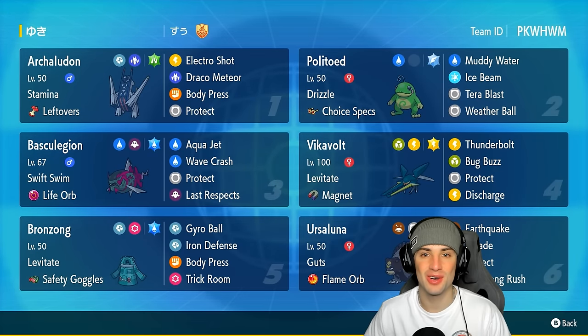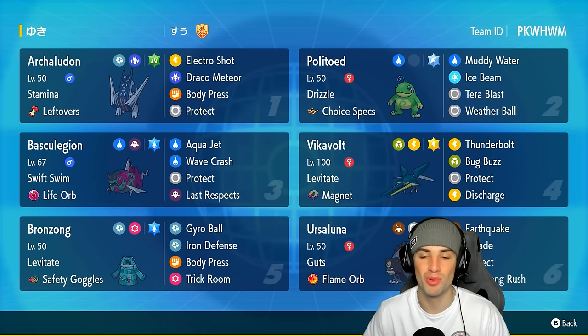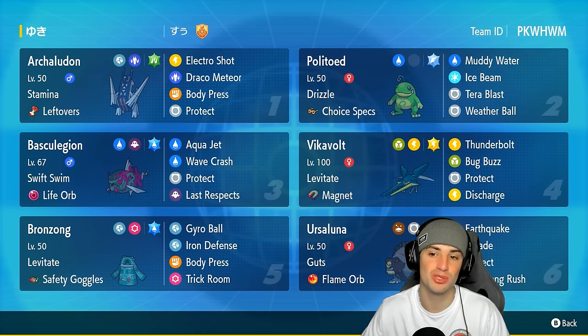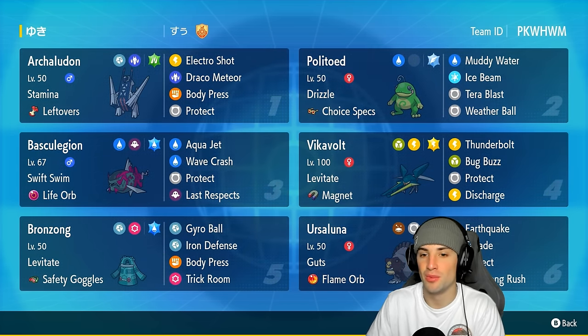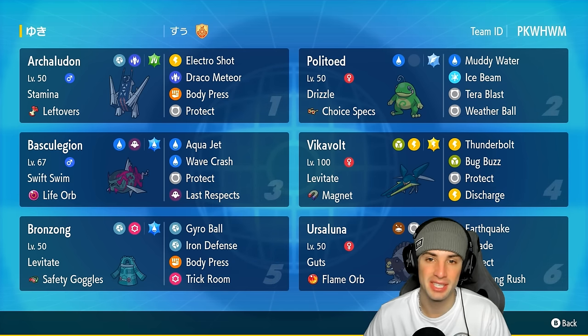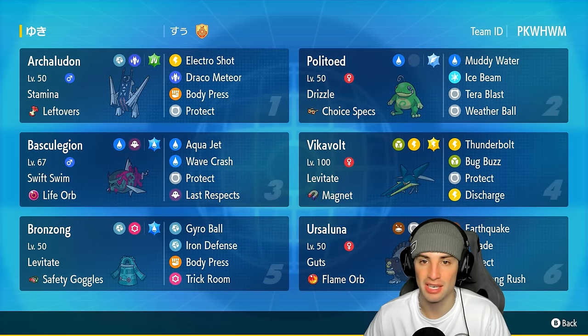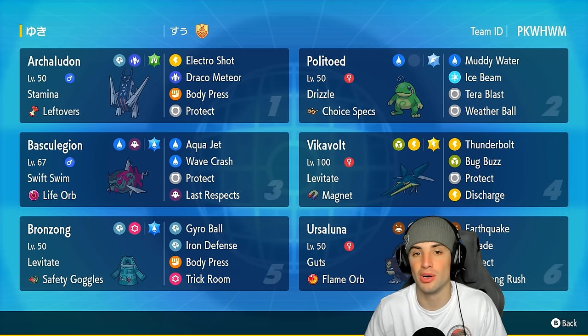What's going on YouTube, Jeans here, welcome back to the channel. In today's video we are rocking out with Choice Specs Polytoed for Regulation Age. When it comes to Polytoed, for the most part you see this Pokemon as a support Pokemon on rain teams, but in today's video we're letting it set the rain and do its own damage because it's got the Choice Specs item.